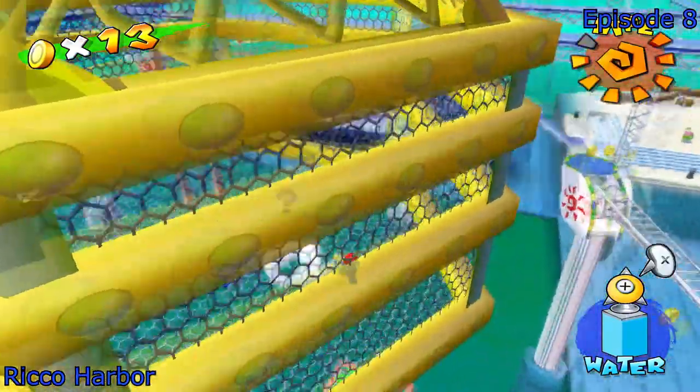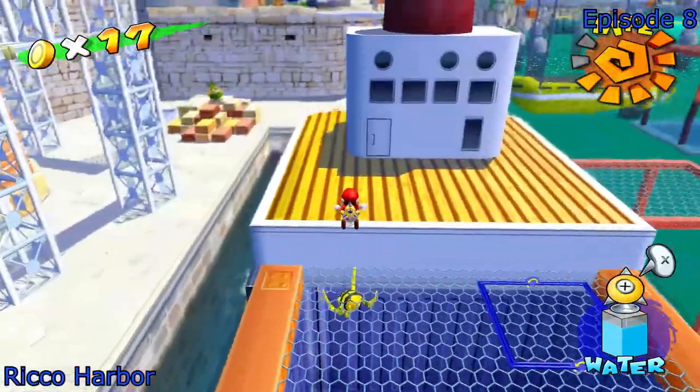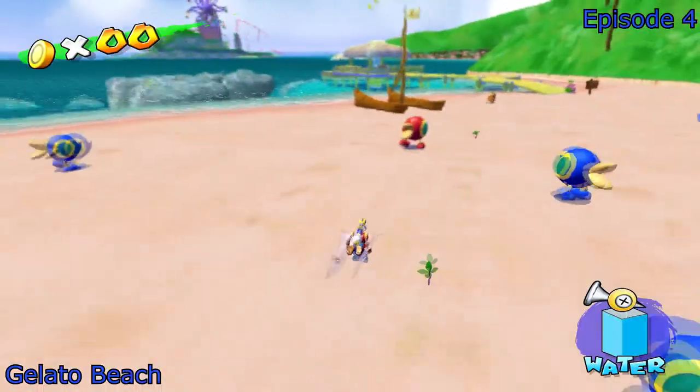Then you can just do that sweet water slide. Also, this random blooper just has a blue coin — since when do bloopers have blue coins? He's the only one. And that is where the Turbo Nozzle is.